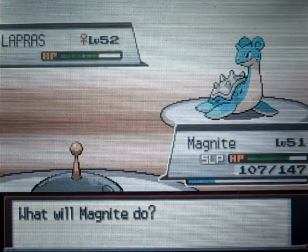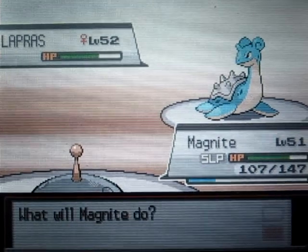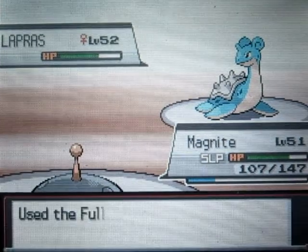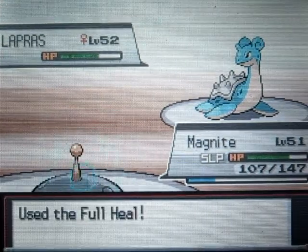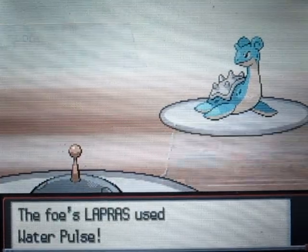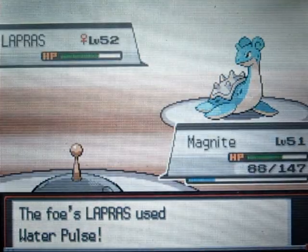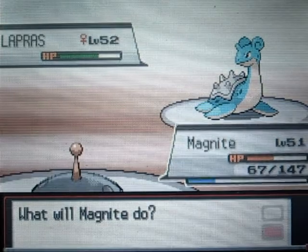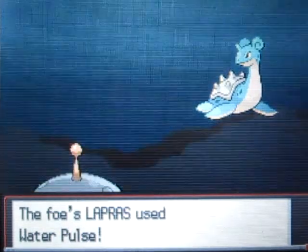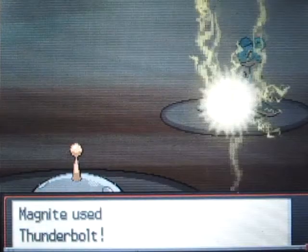I'm going to use a Full Heal so I don't have to deal with the sleeping. Let me find my Full Heal — here it is. We're going to heal Magnezone. Alright, so it goes for a Water Pulse, gonna do the same amount of damage as before. I'm going to finish this thing off with a Thunderbolt. I don't know — that thing is faster than me because I think I outsped it earlier. Perfect, I'm glad I didn't get confused.